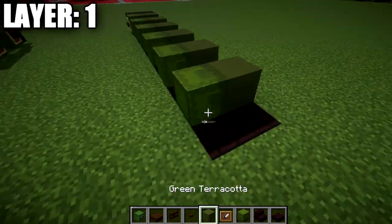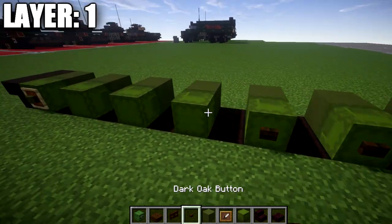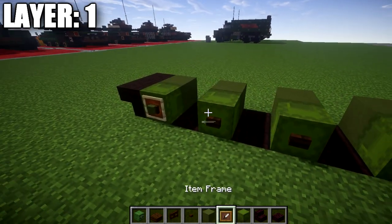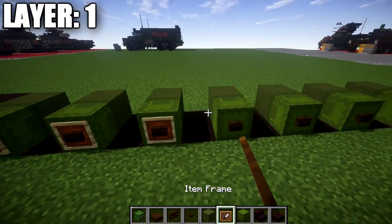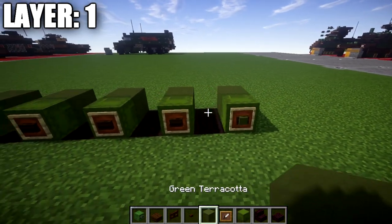It's actually going to be seven total, so we're going to place down one more green terracotta block and shulker box. On the tops of each one of these blocks, we're going to place down dark oak wood buttons, item frames, and then green terracotta blocks in those item frames, like that, to finish off the wheels.